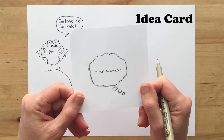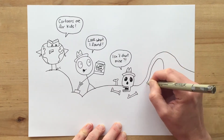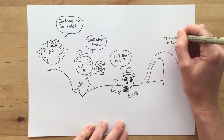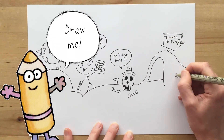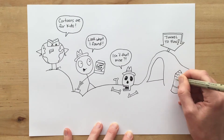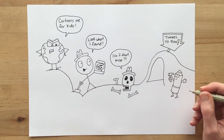Next card — tunnel to nowhere. I can do that. In goes my tunnel. Maybe a sign so we will know what this is. And I think I need a character as well. Maybe I'll put Hugh in. Maybe he's been hammering in the sign. There we go.